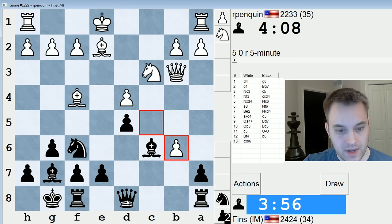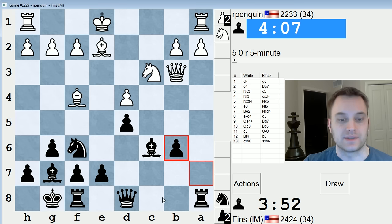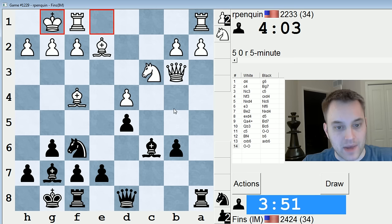I'm going to take with the queen. Queen takes, queen takes, takes, bishop c7 — let's take with the pawn instead. And then we'll go knight e4. They're going to have to waste a tempo castling, so I know I'm always going to get a tempo back with them doing that.